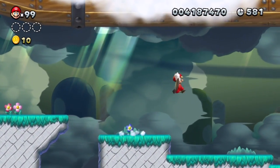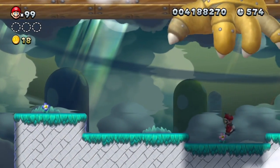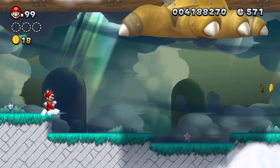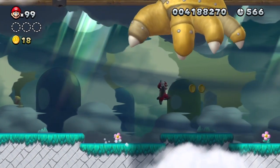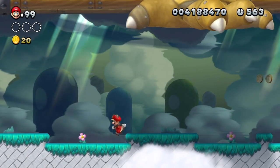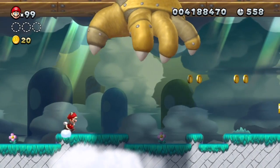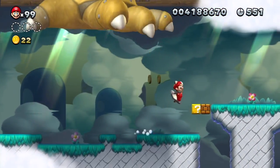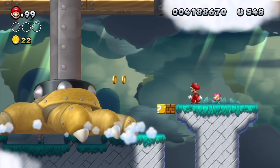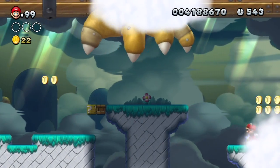There are star coins to collect here. First it seems kind of standard auto-scrolling, but then you see this giant hand try to squish you. If you go in these lower parts, you can duck down. Pretty sure you can duck down, because if you notice there's like a little gap — I think I've done it before.